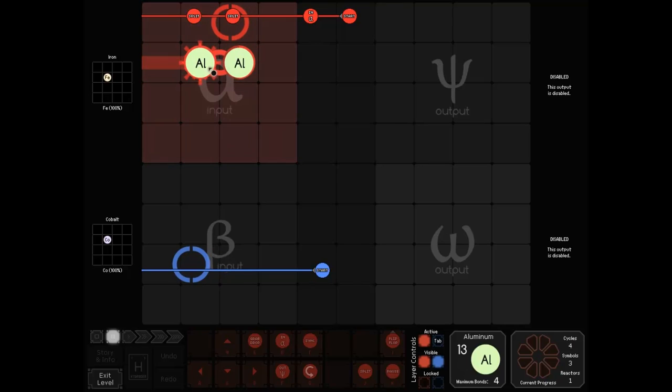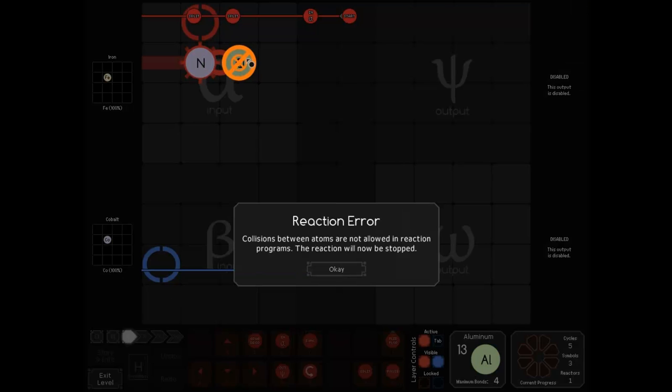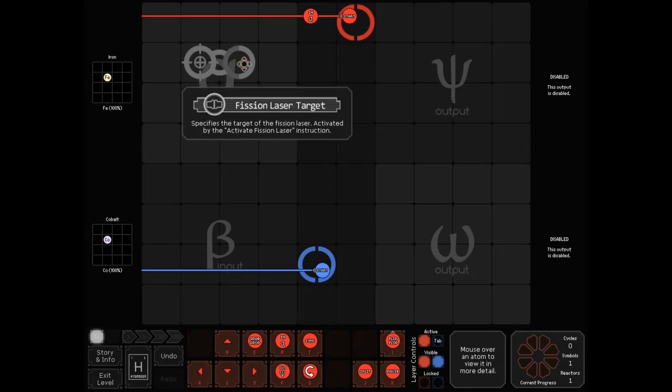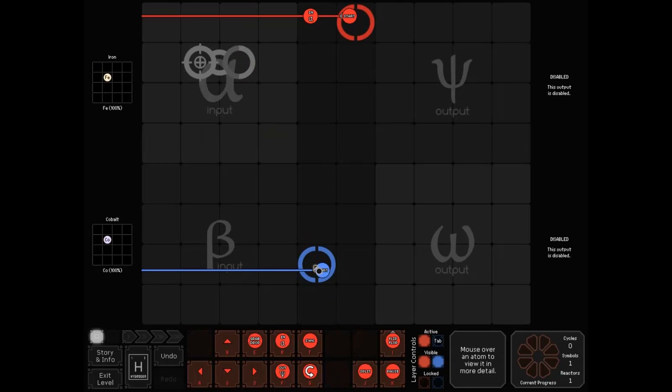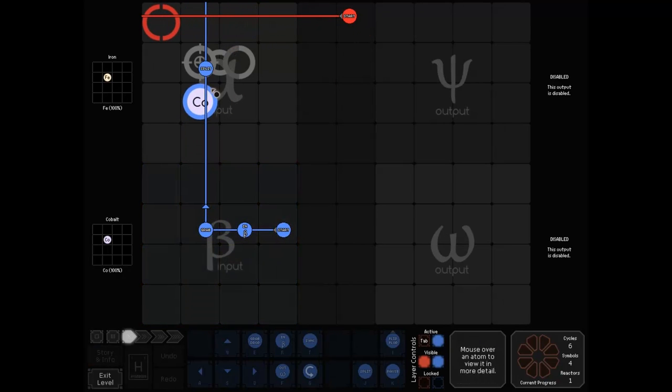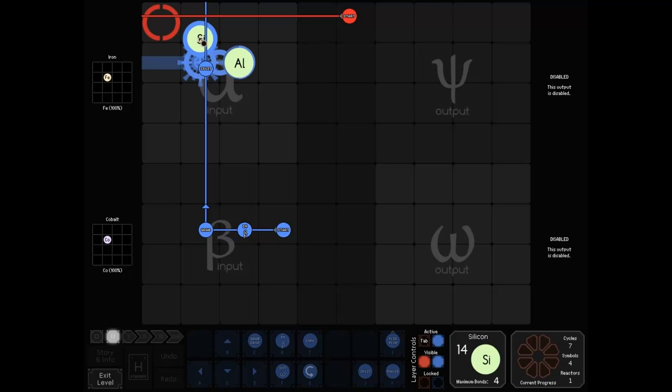Obviously you can break things by trying to split again, so you have to clear away the daughter atom — that's what I don't like about fission. To get something large into something small you have to clear away the daughter atom; it can get a little complicated. If you have an odd-numbered element — cobalt is element 27 — if you try to split it, the larger of the two will appear on the left and the smaller on the right. So we get silicon (element 14) here and aluminum (13) there. That's pretty much it for fission.